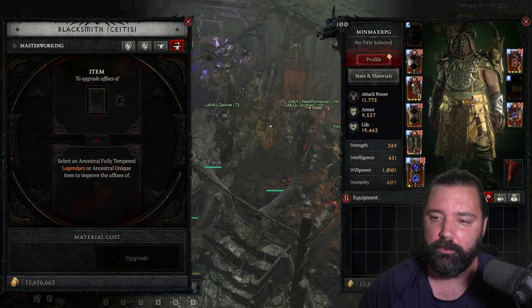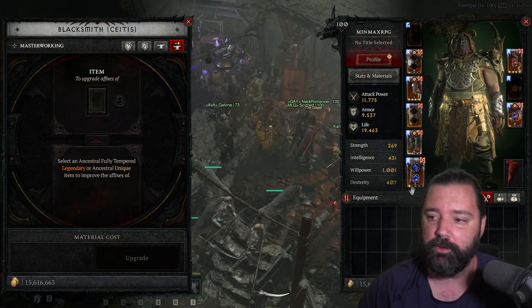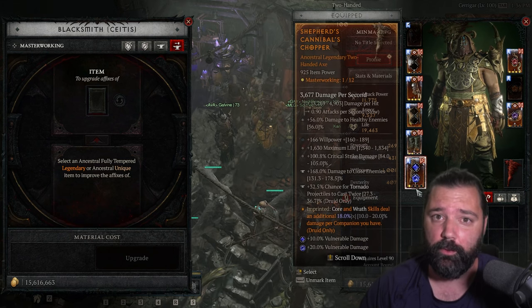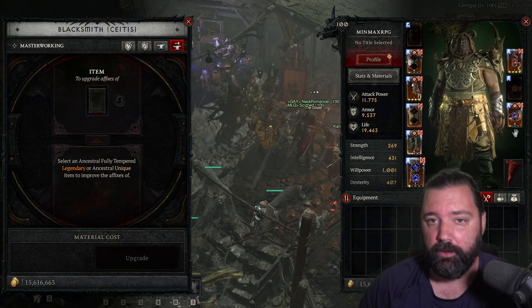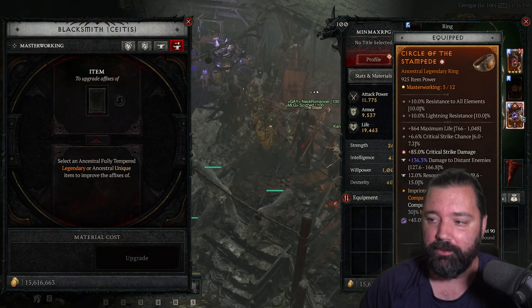It's likely very difficult to see, but if you look at your gear you'll notice there are icons at the bottom — this has to do with your masterworking. The first set of upgrades will have circles and a roman numeral 'I' just above that. The next set of upgrades will start having triangles with a roman numeral 'II'.